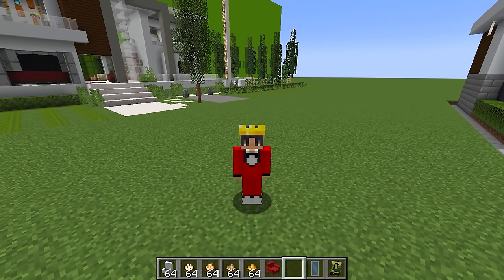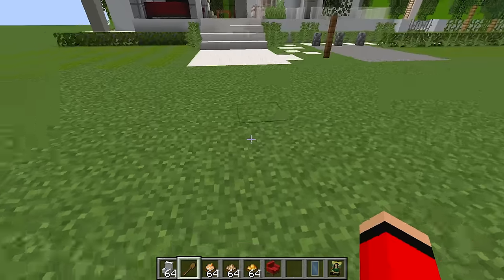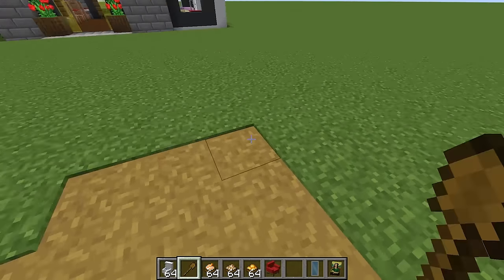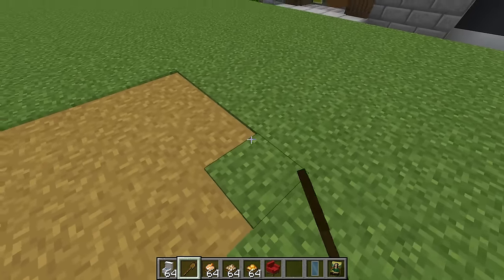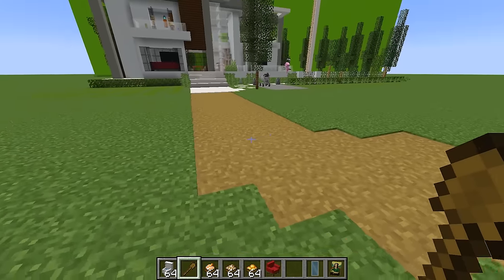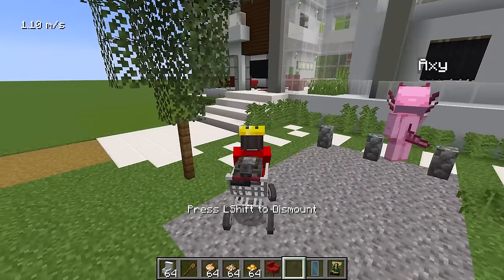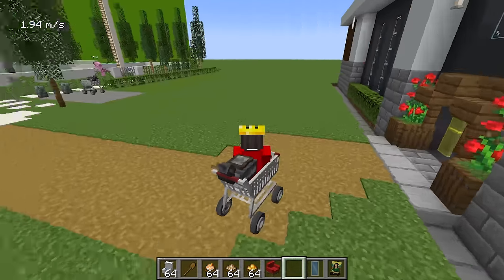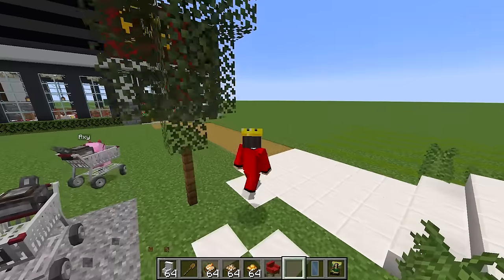If you guys think our build looks really really nice so far, hit that subscribe button — three, two, one! To finish off this build, we need to build a path to the McDonald's so it's super easy to get to. Why don't you spawn in a car or two so we can drive instead of walking? I'm gonna make one of them a shopping cart. Look at me rolling around — and I'm already at McDonald's! I'll just park it back over here.